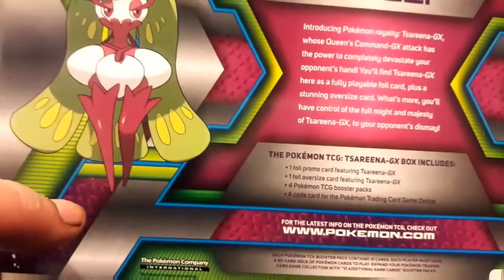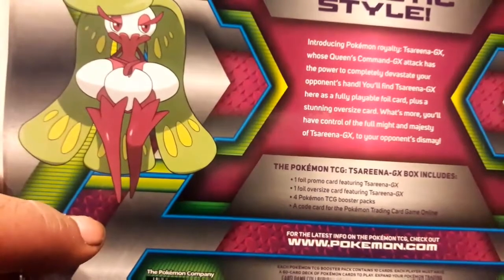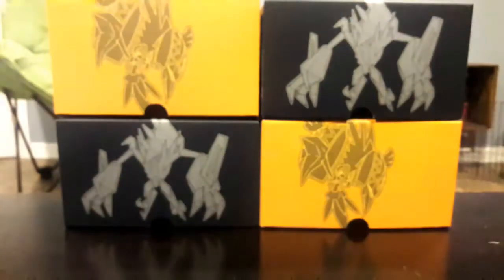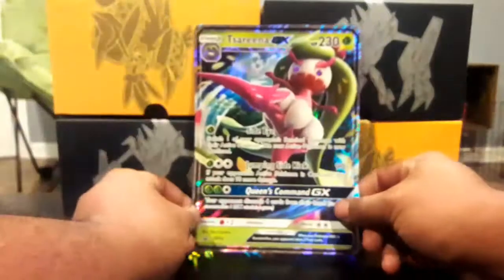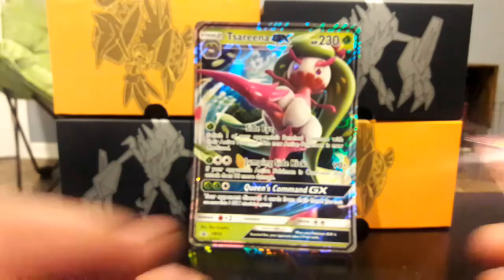I don't think a coin was supposed to come in. We just get one foil promo card with Serena, a giant oversized Serena, booster packs, and a code. But I do love my boxes — I like my big old jumbo cards way more. Let's see what we get here.